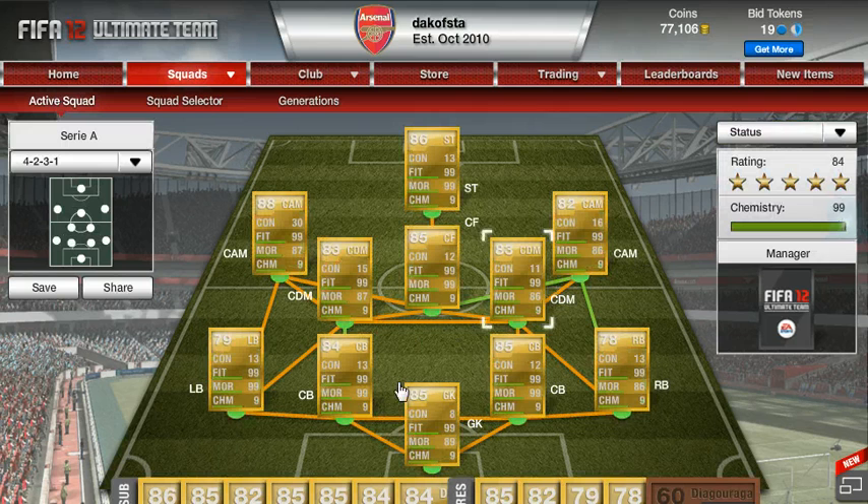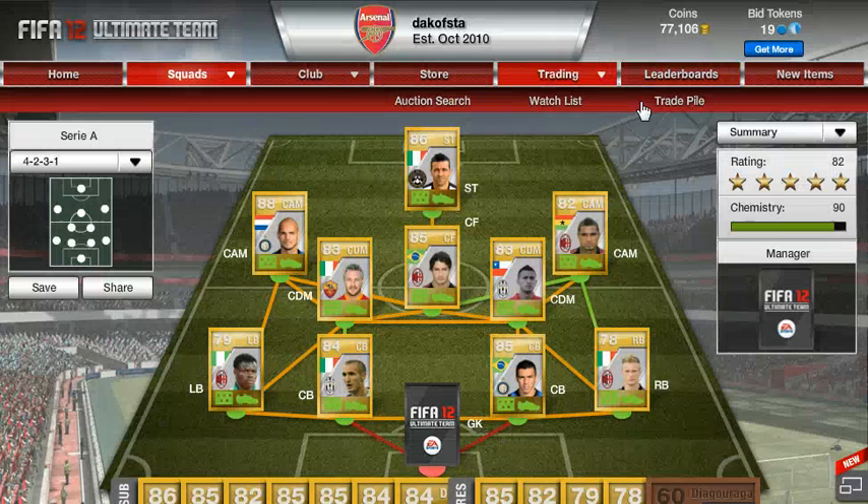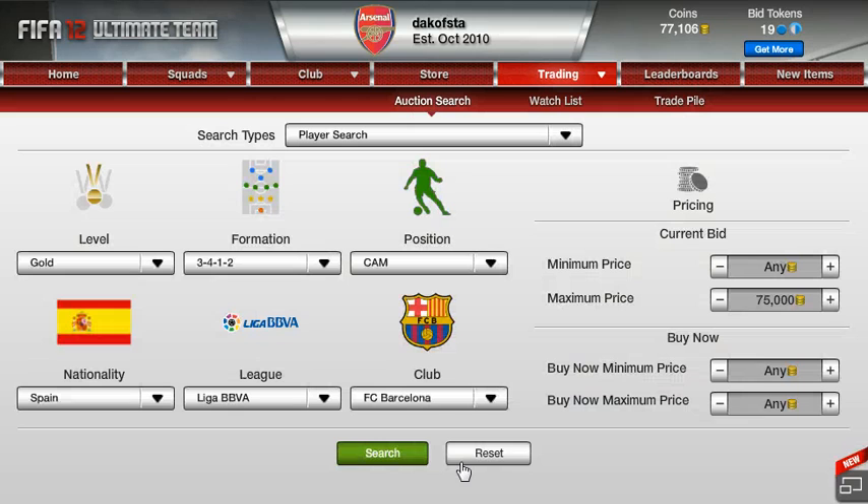What I usually do is when someone gets to one contract, I send them to the trade pile and sell them for exactly what I bought them for. For example, take a player going for 2k — I'd probably list them around 2,600 to 2,700 right now and then just go search for them in the market.